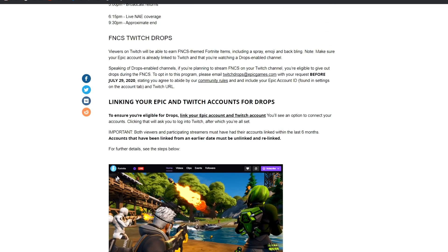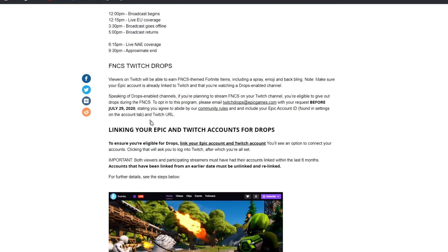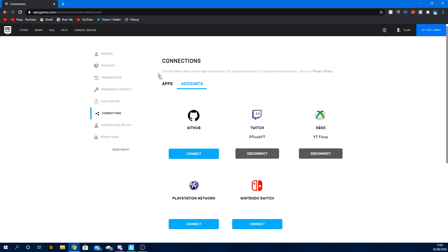I'll have this website linked down in the description. Click on that and scroll down to 'Link your Epic and Twitch accounts.' Click the link right there and it should load you onto the Epic website, which shows your Twitch link and all your other linked accounts. This is my Twitch right here — FluxcyYT — go follow it if you haven't. If it's the wrong account, just hit disconnect and reconnect, sign into your Twitch, and once it says disconnect, you have successfully linked your Epic and Twitch account.